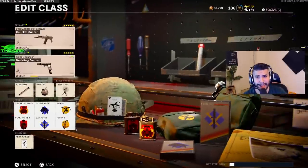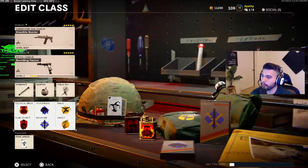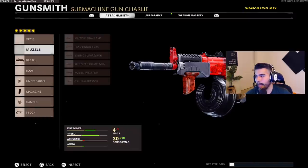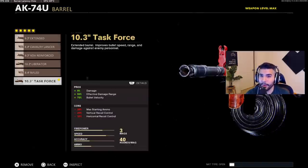Alright guys, now the best part — the class setup. We're talking about the AK-74U max recoil, knuckle buster. These are the perks I'm running. Let's go straight to the class setup itself. This is a five-attachment class. For the barrel: Task Force — this is the best barrel on the AK-74U, so freaking good overall. The con is it does give your gun pretty bad recoil, but hey, that's the whole point of the video.